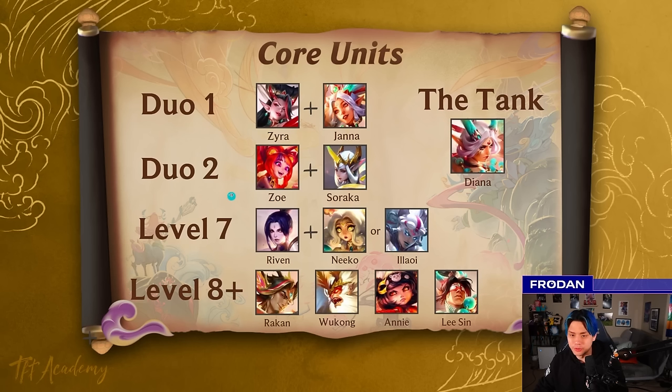I call this AP duos. My wife calls it 'hot girls' because it's just a bunch of girls you roll for. The core game plan is to always play around these five units: Zyra, Janna, Zoe, Soraka, and Diana, then tech in support at level seven through Riven, Niko, and maybe sometimes a Lowy, Galio, or depending on your augments and even the Exalted. There are a lot of different ways you can slice it, so just be more cognizant of what your actual win condition is.